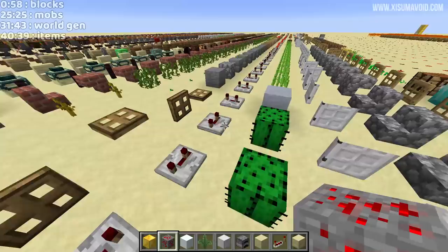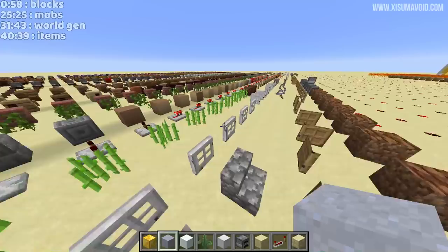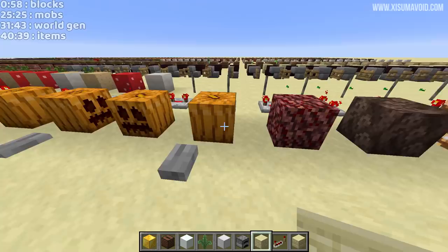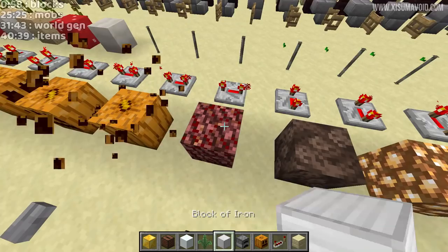Sugar cane looking absolutely fine. Then we got the jukebox, which is kind of like the note block with a different texture on top. Fence posts are going to have the texture of the woods. Over here we've got the pumpkins - I think that looks good. If we look at the other side it's like a regular pumpkin, because this is now going to be the carved pumpkin in the future. Netherrack - that is somehow a lot worse than it ever was. The reds and the pinks in there are just not right, the pinks are a little bit too pale and those spots are dark red. Not on board with that one.